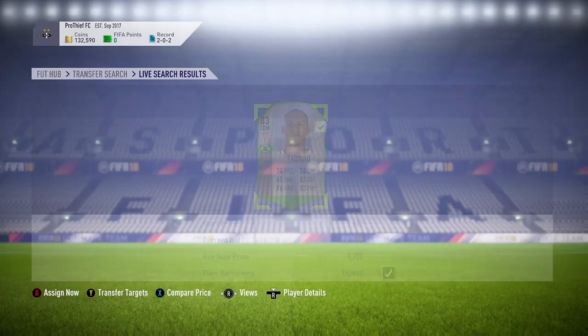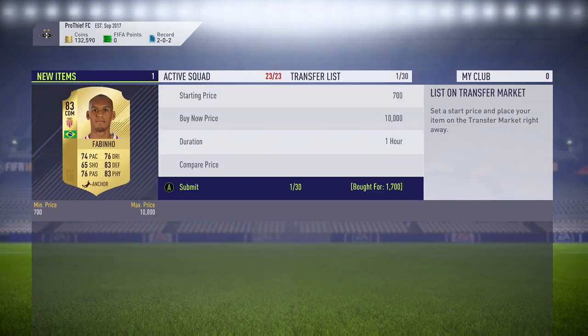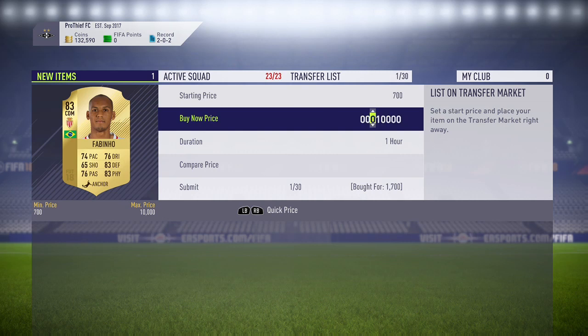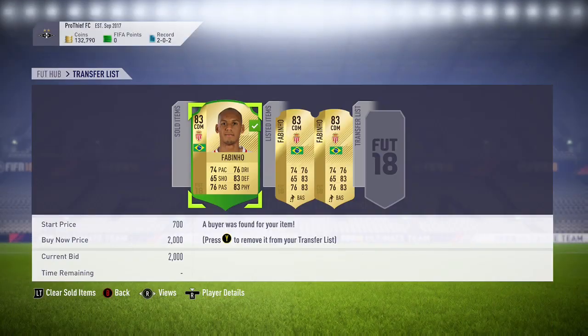Just literally it popping up right there. You can see another card here — picked up for 1.7k and I'm going to sell that on for 2,000 coins. That's going to give me a total profit of 200 coins after the tax, which is actually really good.